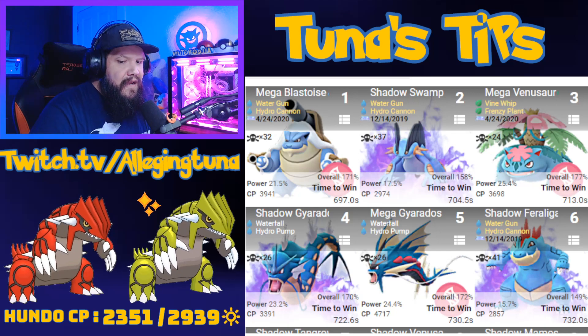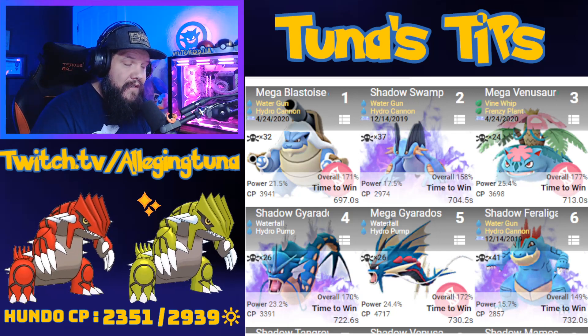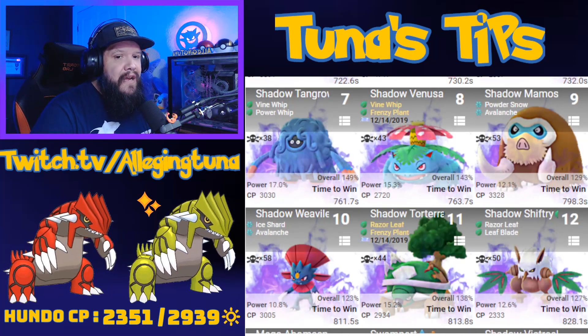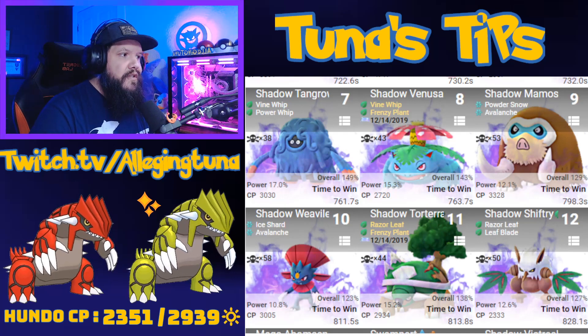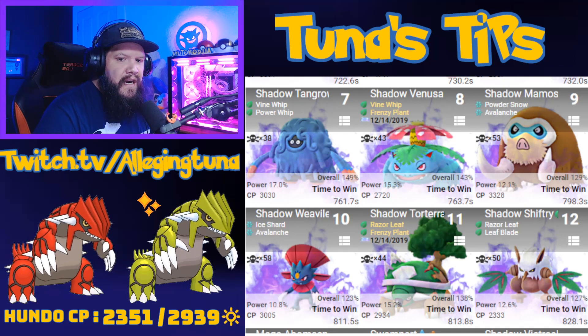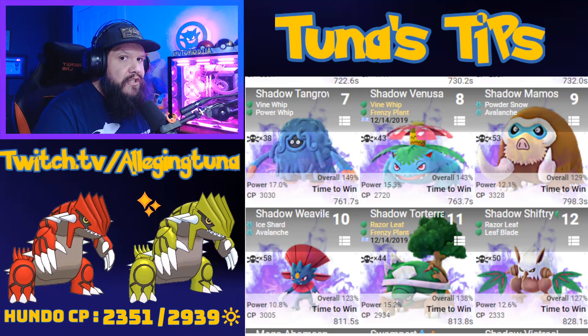Hydro Cannon Swampert is the top shadow choice, followed by Shadow Gyarados and Shadow Feraligatr. Remember Feraligatr has Hydro Cannon as well — those are Community Day moves, legacy now, so you can only get them with Elite Charge TMs. But there are other choices too: Shadow Tangrowth, Shadow Venusaur, bringing in some Grass types, and even Mamoswine as your first shadow Ice type.